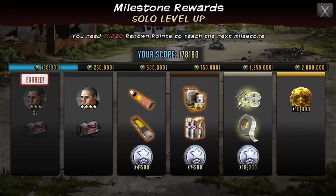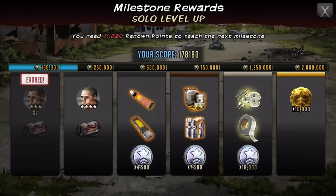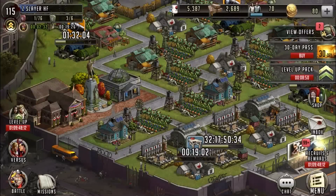I do like the trainer bags because you do get that chance at the Benedict. But $2,000,000 is absurd for 10,000 five-star tokens. So without further ado, let's just get into the pools.